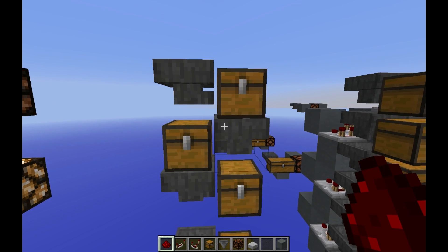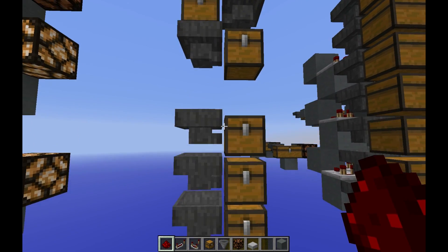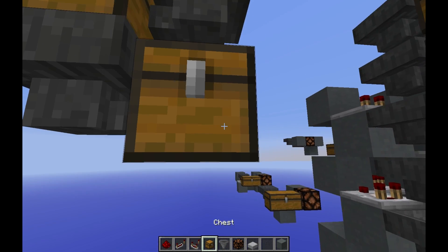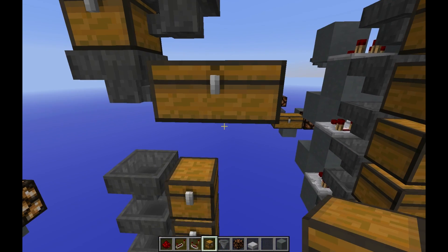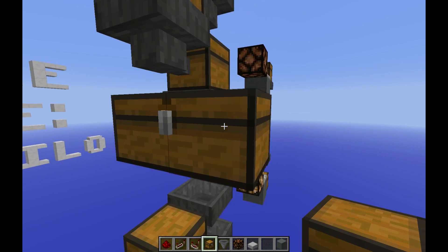You can compact the hopper-chest system like this. You can expand it to a double chest in many different ways, but this is the basic concept.